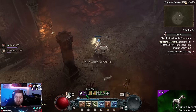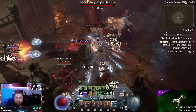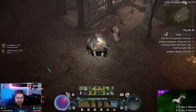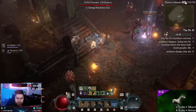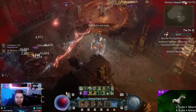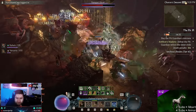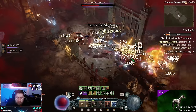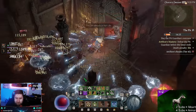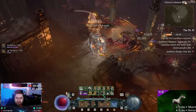The build is pretty simple — pop all of your cooldown skills at all times and just spam Quill Volley. You can see us dashing to opponents constantly. Just pop everything on cooldown and you destroy all content in the game. It's very fun, very easy.